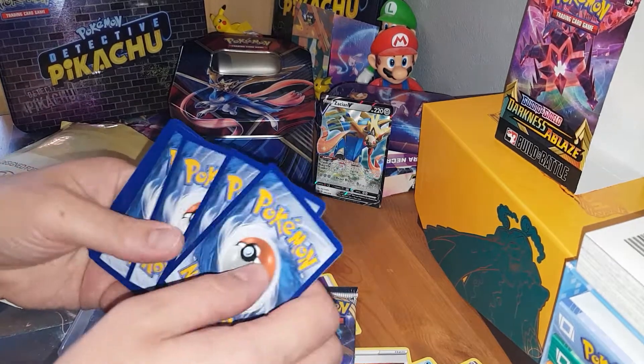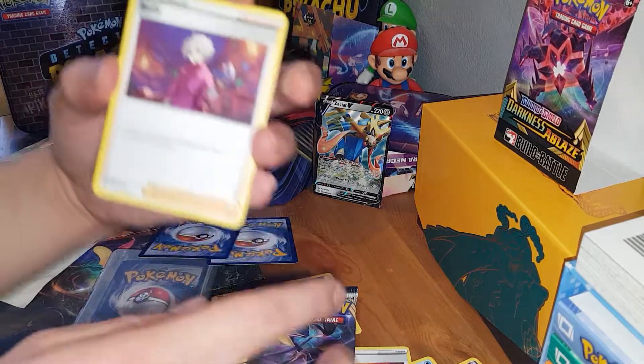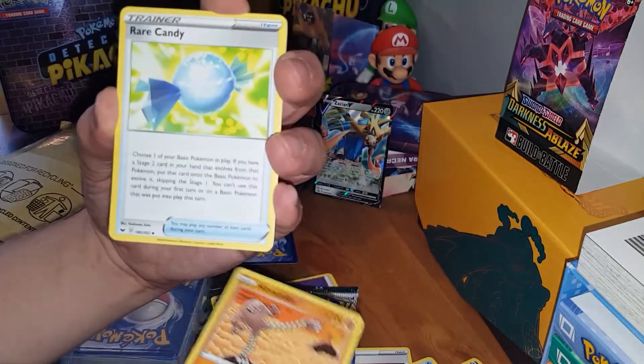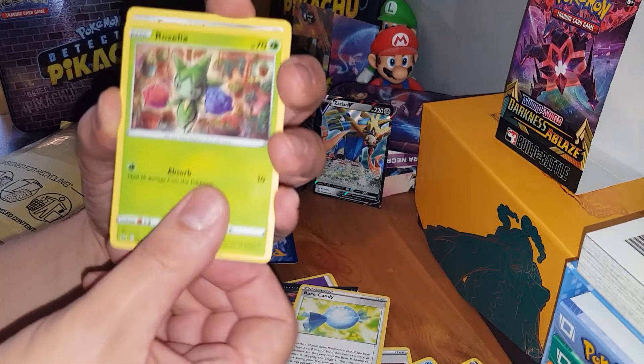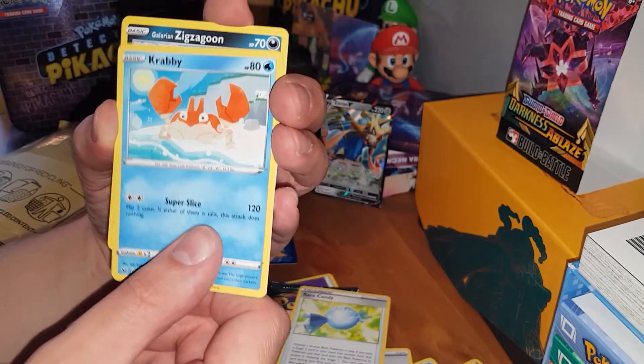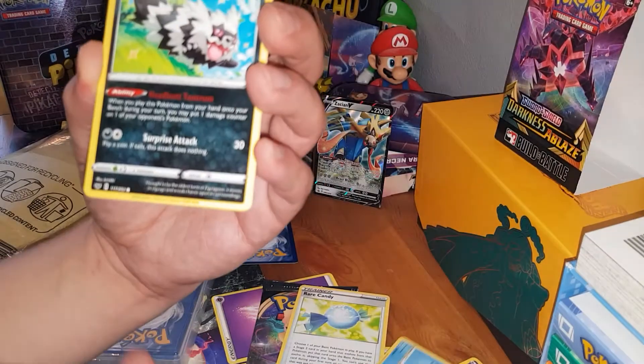I knocked everything over. Never mind. Fairy Energy. Bede — good, I could do with some more of him — or her, or whatever. Rare Candy. Roselia. Ferroseed. Krabby — I do love Krabby. He does 120 damage — that is pretty cool. Galarian Zigzagoon. We're getting some useful pulls here.